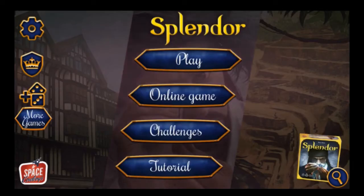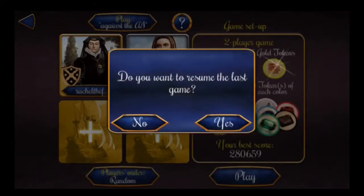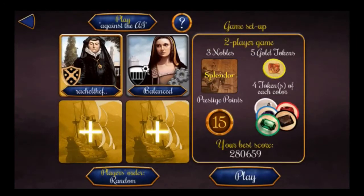Hi, and welcome to my Splendor rules explanation and playthrough. We are going to be playing against the AI. On this screen, you can play up to four players, but I'm only going to play two players — it'll make things go a little bit faster. We will be playing the standard setup: three nobles, five gold tokens, four tokens of each of the other standard colors, and 15 prestige points is our end-game trigger.